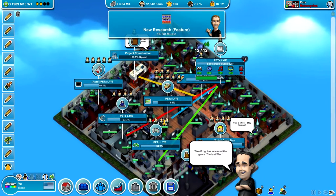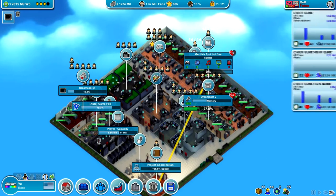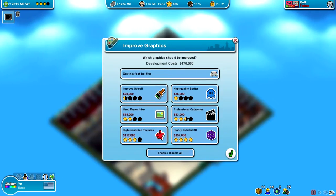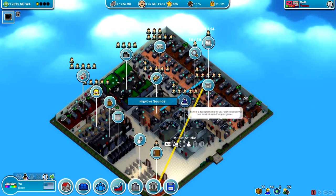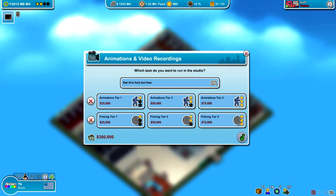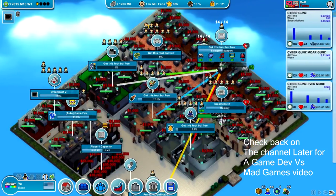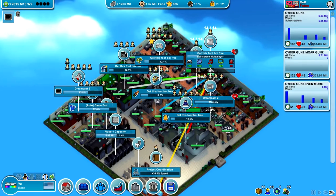While Mad Games Tycoon fell behind Game Dev Tycoon in the release schedule by four years, Mad Games Tycoon offers a different experience than Game Dev. At the time of review, EggCode is asking $15 US, a fair price for a game with this amount of content. If you like Game Dev or enjoy Tycoon games, I would recommend giving it a try.